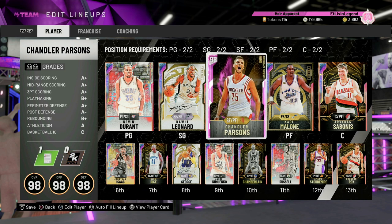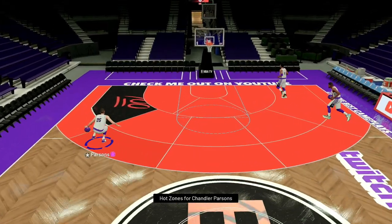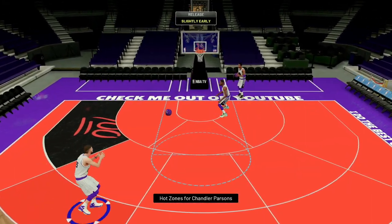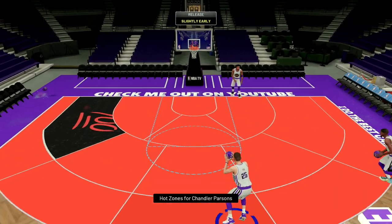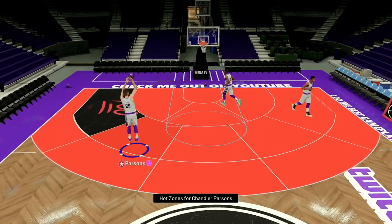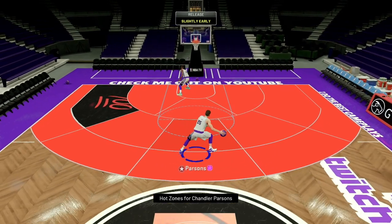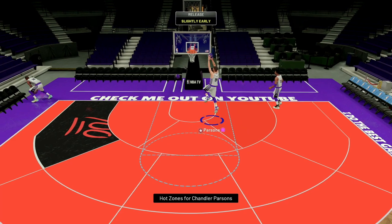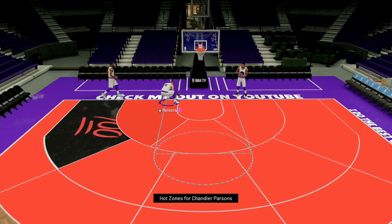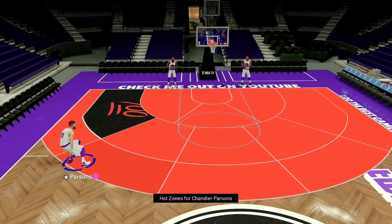All right, let's take a look at his hot zones — all over the court. Chandler Parsons, nice quick jump shot, almost feels like that Gordon Hayward jump shot. He's pretty decent as far as speed goes, nothing special. He can dunk — 95 dunk — that's gonna really save him.